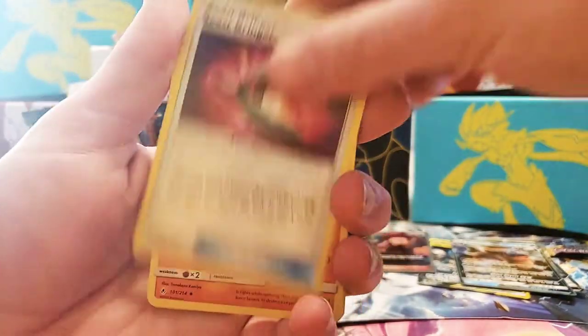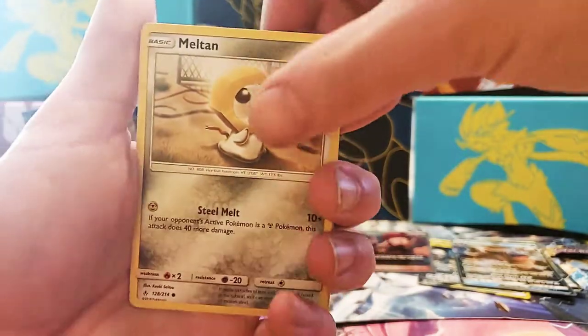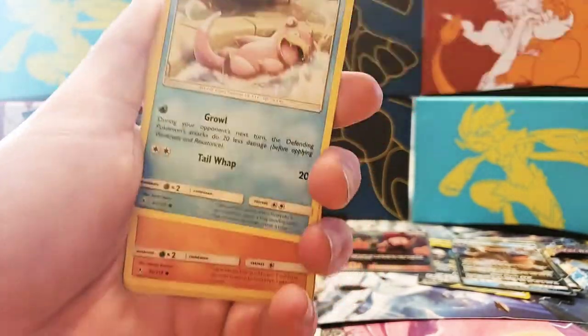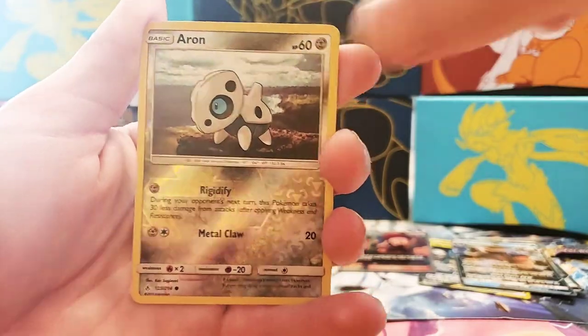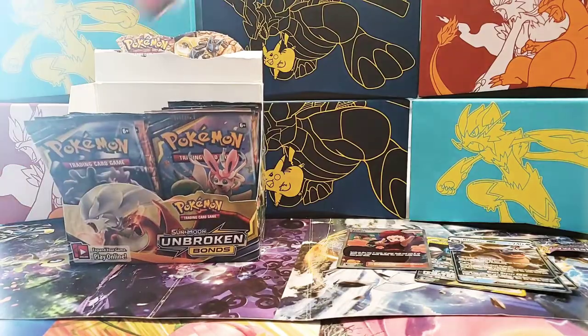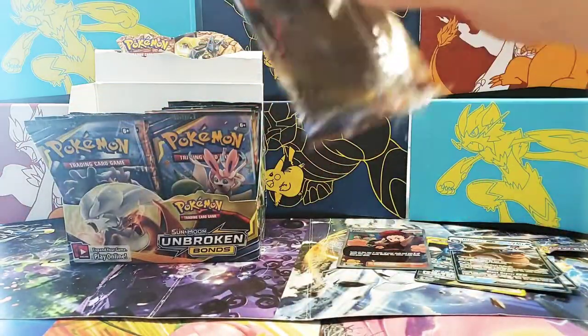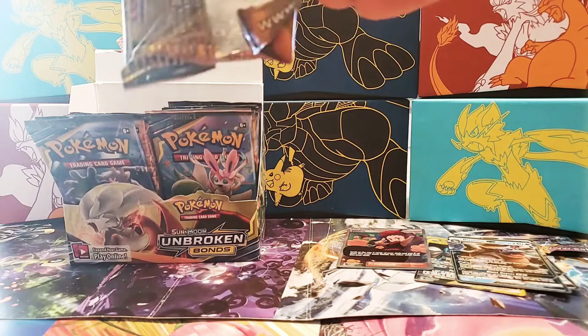Pack one: Kruk Rock, Beast Bringer, Hitmon Top, Murkrow, Rhyhorn, Meltan, Slowpoke, Wooper, First Hall Graphic Aeron, and a Licky Licky non-holo rare. Maybe this will be the Rainbow Rare Reshiram and Charizard though — you can only hope.